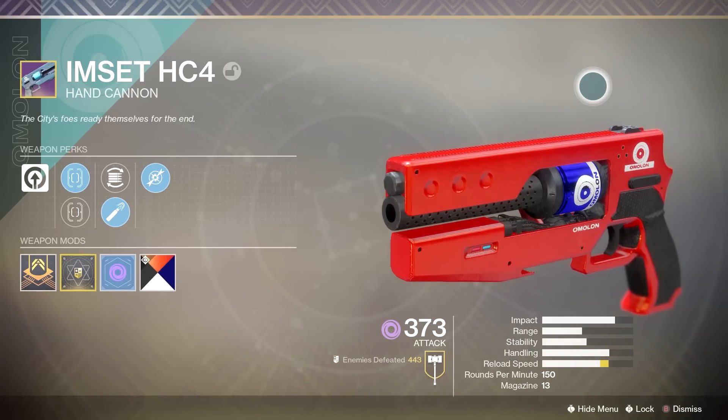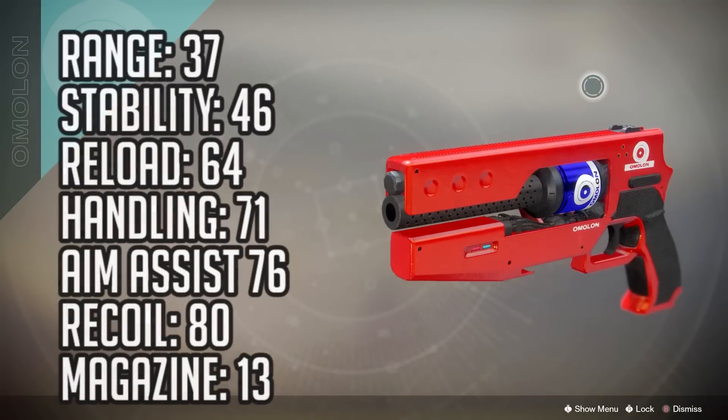So let's go ahead and start off with its base stats. It has a range of 37, stability of 46, reload speed of 64, handling of 71, aim assist stat of 76, and recoil direction stat of 80.